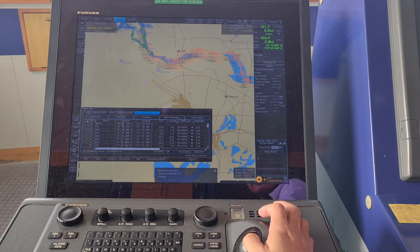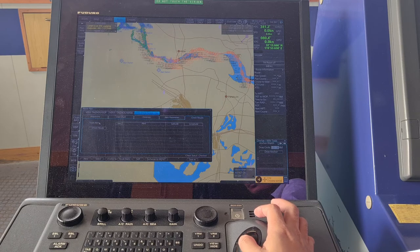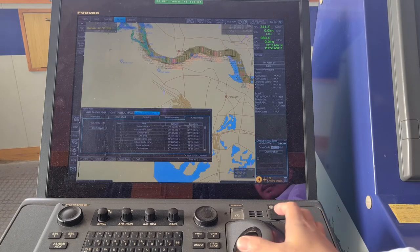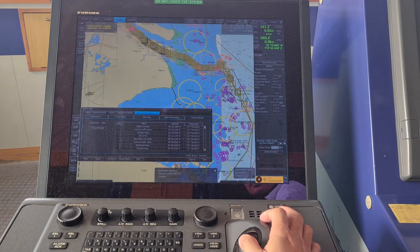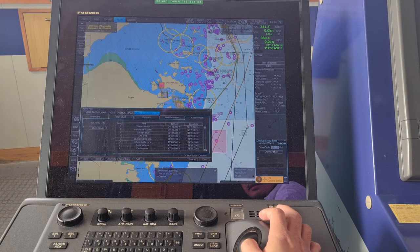Okay, so how to activate it and monitor: go to check results and check your route. You can see some yellow boxes appearing on the route to make sure that it covers all the alerts or the navigational hazards that we will encounter during the voyage.